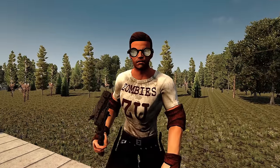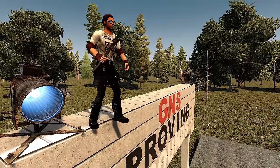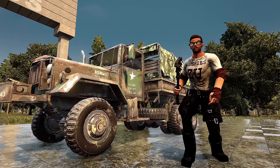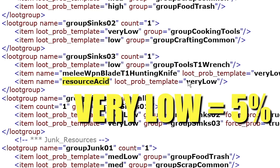Do you know all of the places to look if you need to score some acid? Acid can be found inside several different loot containers with varying odds. The chances are slim at best — at most a 20% drop rate, but most of the time 5% and often less.